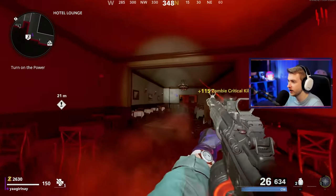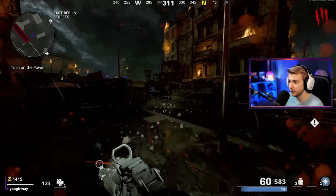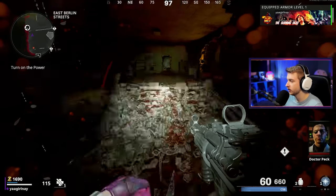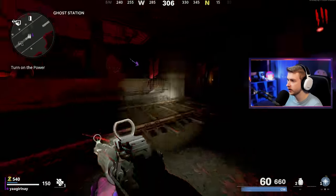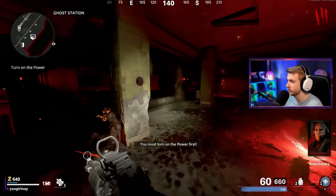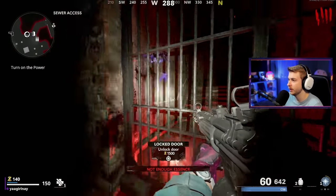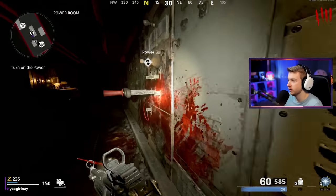Anyway, let's head on down. I'm gonna grab the loose change from Stamina Up — even though we can't grab it, we can still take advantage of its loose change. Let's open this up, grab our loose change from Speed Cola, and make our way down. Tempest, are you out here on the road? Yup — get out of here. Free armor, let's go. Give me that fuse. We'll grab the loose change from Jug and keep moving. Don't hit me, train.